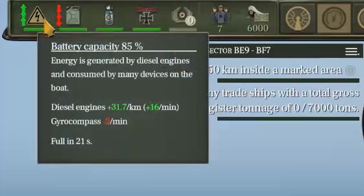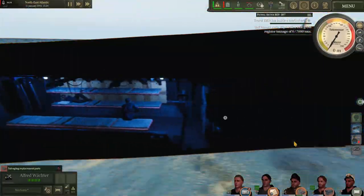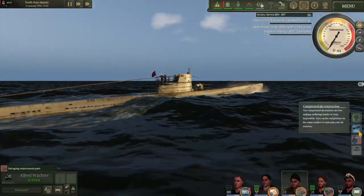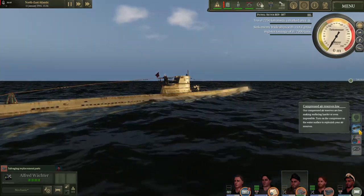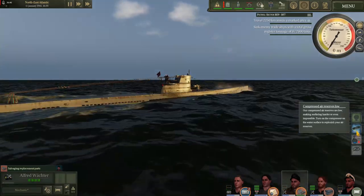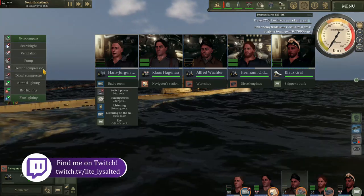As you can see our diesel engines are now charging our electric capacity. We also have a new icon — our compressed air reserves are now low. The compressed air is what's used to drive the water out of your ballast tanks. We now only have 70 percent of our compressed air reserves. Every time you come back to the surface it's very important to recharge this. If this gets below the amount required to bring your boat back to the surface, you will not be able to surface. You recharge this by using either your diesel compressor, electric compressor, or both — using both will charge it faster.